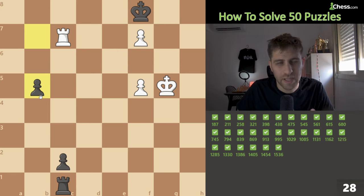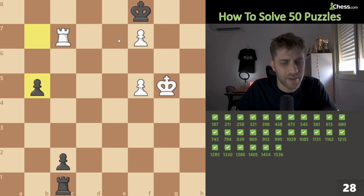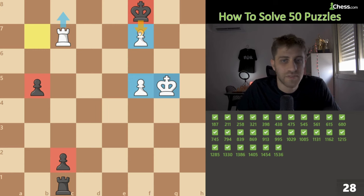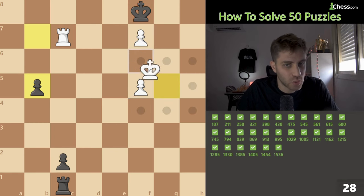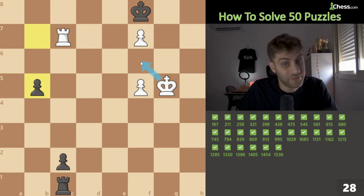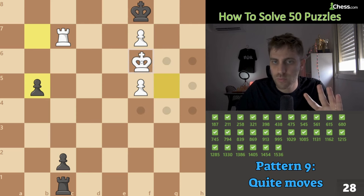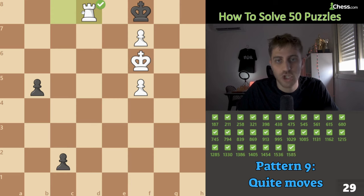b5 was played. Rook endgame, two pawns each, but the enemy king is very passive while our king is very active. We want to play rook c8 for checkmate but can't because after rook c8 just king takes f7. So we must bring our king to a better position. King f6 — then rook c8 is checkmate because king f6 blocks the escape to e7 or g7. King f6, quiet move, then rook c8, rook d8, checkmate.